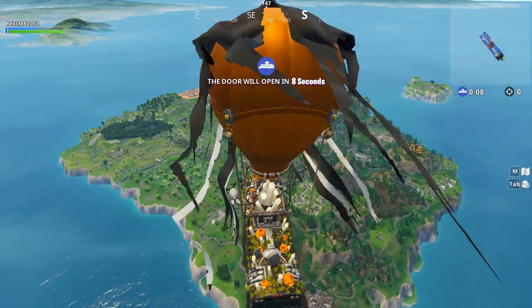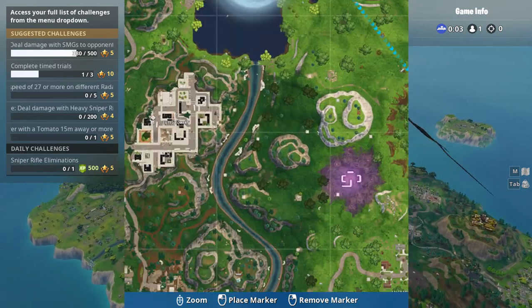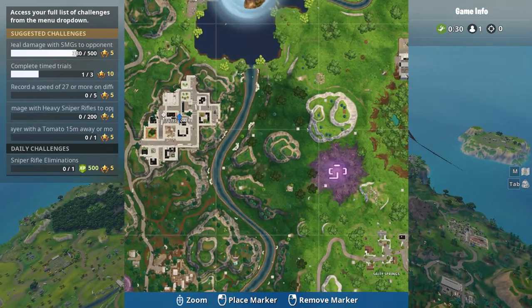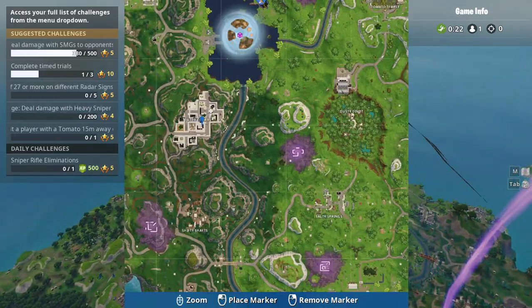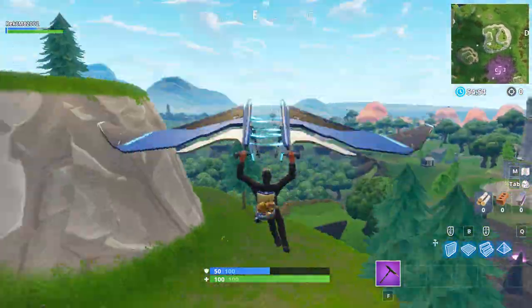The first step is to pick a precise spot to land. I don't mean just pick an area like Tilted or Shifty — instead, if you land at Tilted, pick the exact tower that you want to land on. This will eliminate the time you need to decide where to land and you'll be able to land before anyone else.